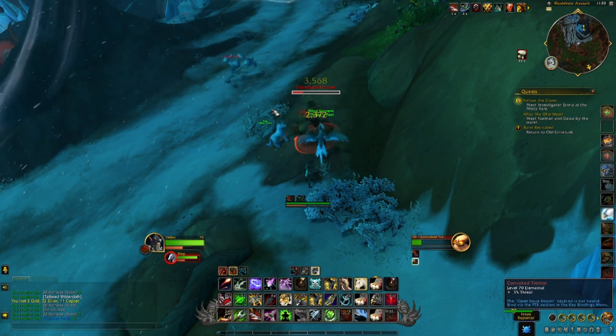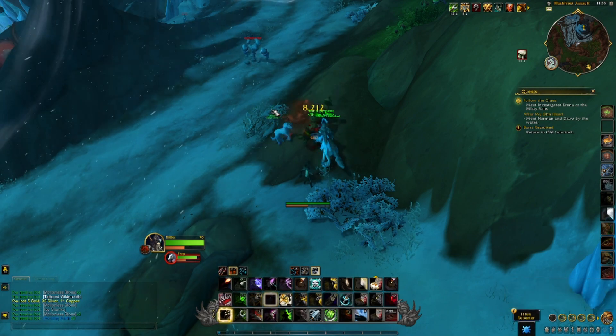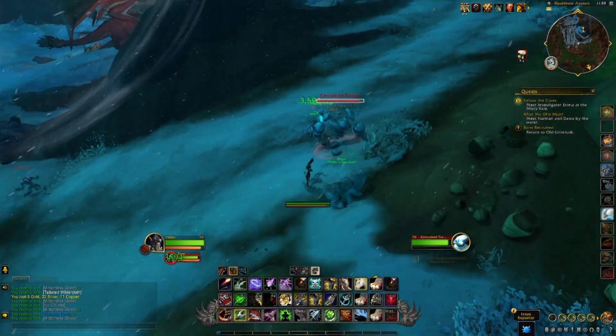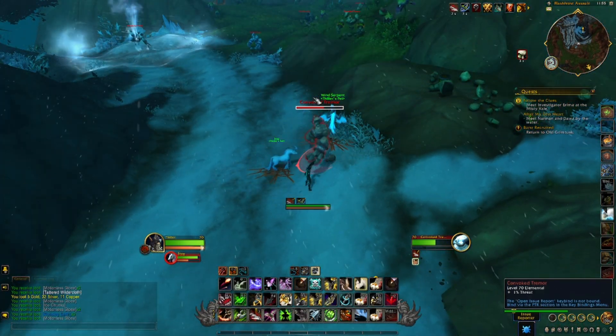This farm is located in Flash Frost Assault, which is west of the Ruby Life Pools in the Waking Shores. The area is overrun with Earth Elemental type mobs and these are basically what we are killing to get the Rousing Earth.